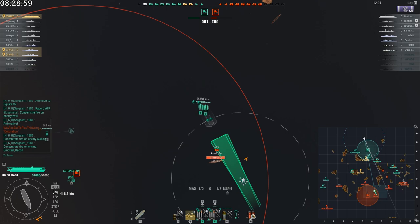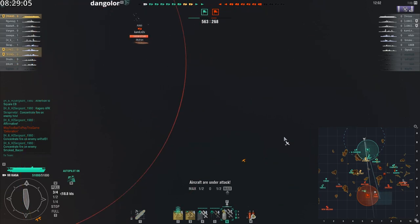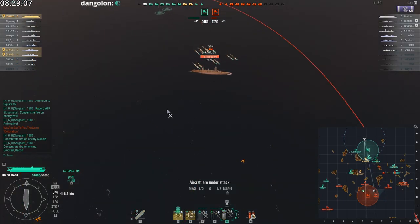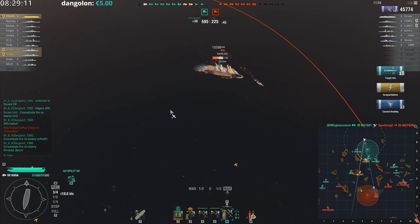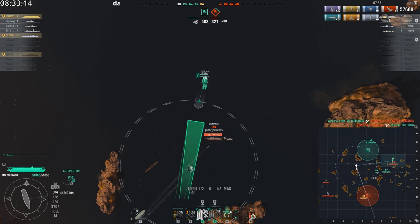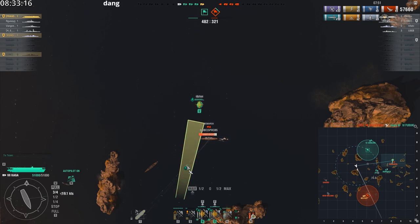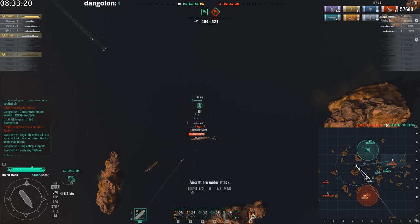Her end-tier capabilities are mediocre, and since this is tier 6, you do need to watch out for getting sniped because you don't have defensive fire. However, her two fighter squadrons are generally enough to defend yourself. You should play Kaga focused on alpha striking all surface ships — cruisers, destroyers, battleships, and sometimes even carriers.